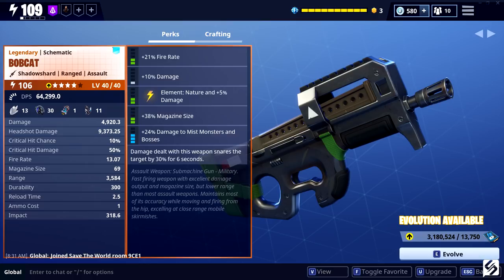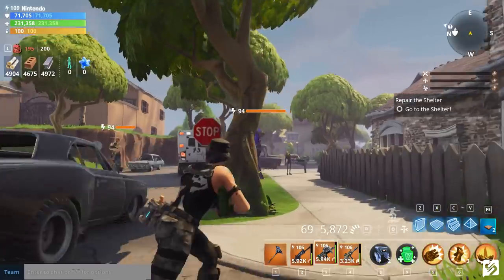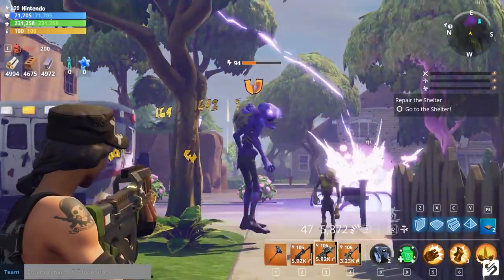For the fifth perk we have damage to mist monsters and bosses, and the sixth perk is damage dealt with this weapon snares the target by 30% for six seconds. When you first get it it's not all that bad, though it does need a little work — the only thing I would change is the damage to mist monsters and bosses; I'd swap that over to damage to snared targets.